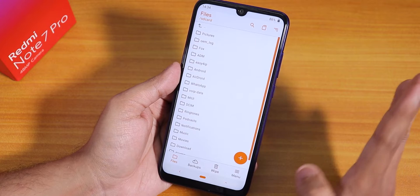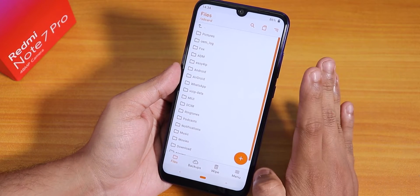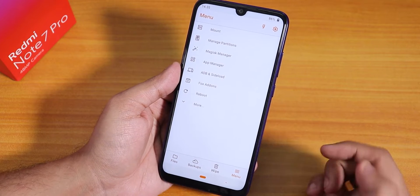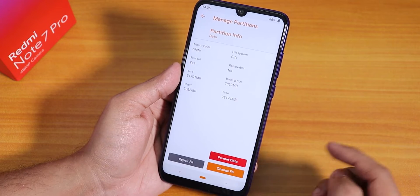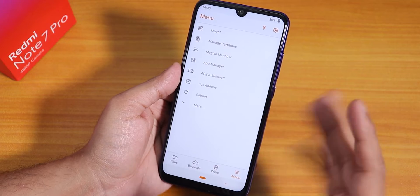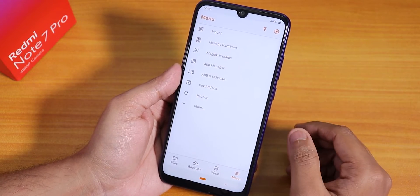If recovery asks you for a password, your storage is encrypted and you need to format data. Go to Menu, then Manage Partition, select Data, tap right, then Format Data and type 'yes'. After that, reboot your recovery and flash the ROM with Magisk — it will work fine.